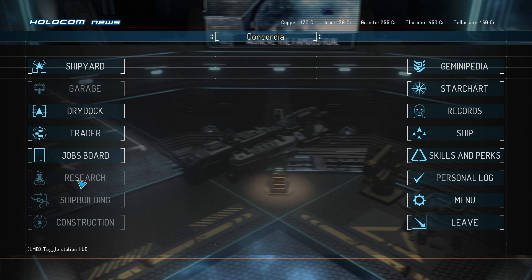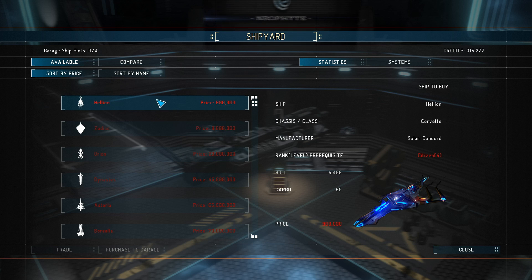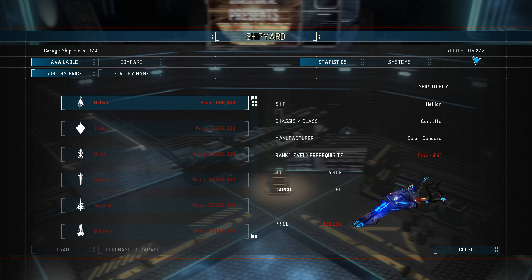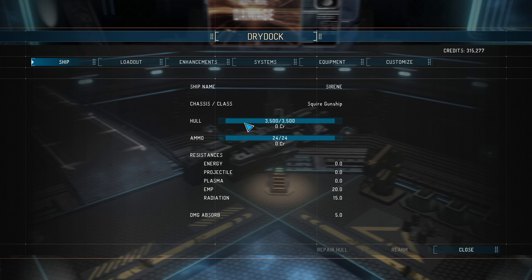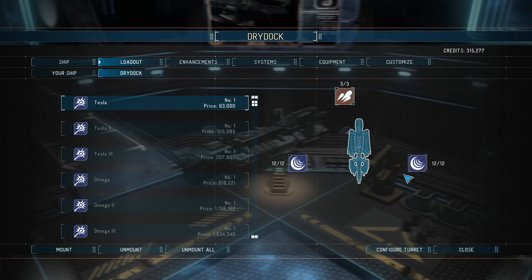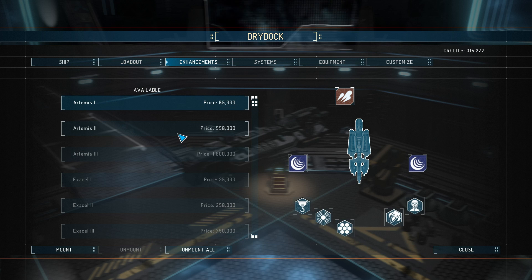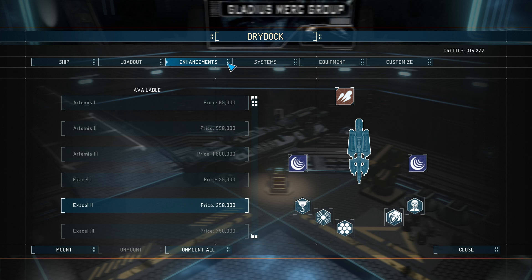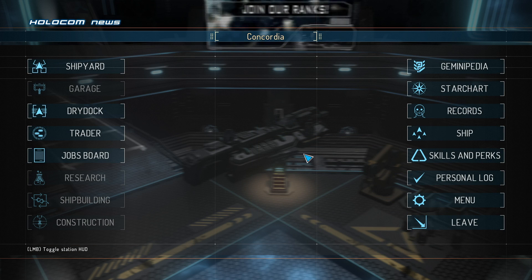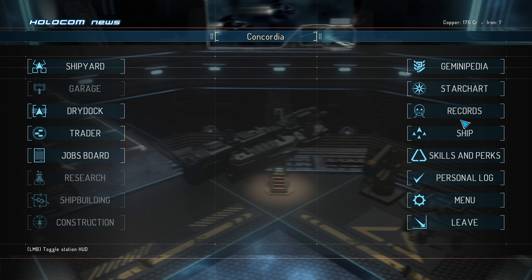So I'm in Concordia. This is the menu. For now, research, shipbuilding, and construction are grayed out — so I guess I can't do that. The shipyard is where we can purchase ships. I can't do anything else because my rank is too low. I think I'm rank 2 right now — I just leveled up. I got 300,000 credits. Let's go ahead and do the mission and then we'll take a look at enhancements later.